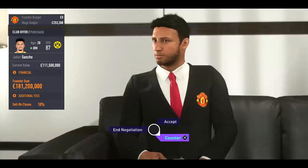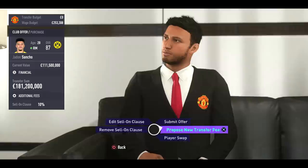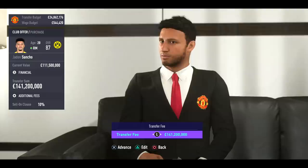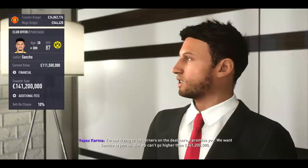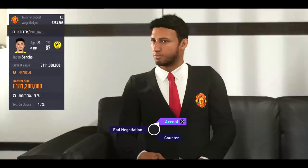I've got no choice, but I can try and counter it and lower the cost. So I'm going to propose a new transfer fee and bring it down to about $150 million. We'll submit the offer and see if we can get away with it. But Dortmund says they're sticking to their price, so I've got no choice — I have to accept the deal. They're not going to budge. So we're going to spend $181 million on Jadon Sancho. We've made it happen in the game, but we've probably blown the whole budget.